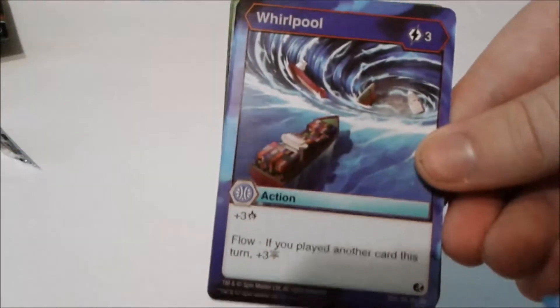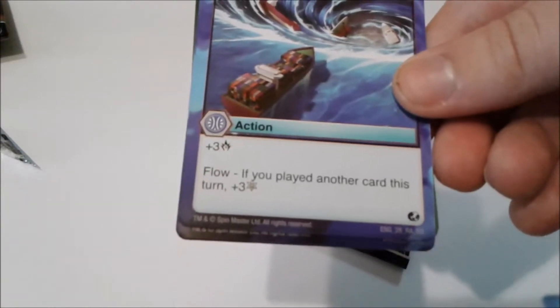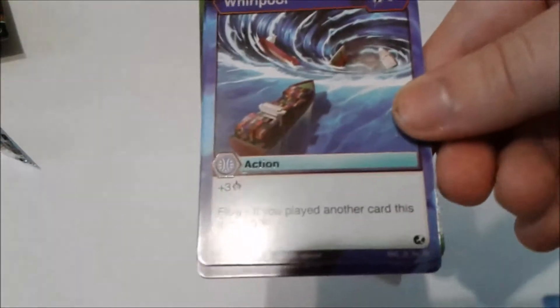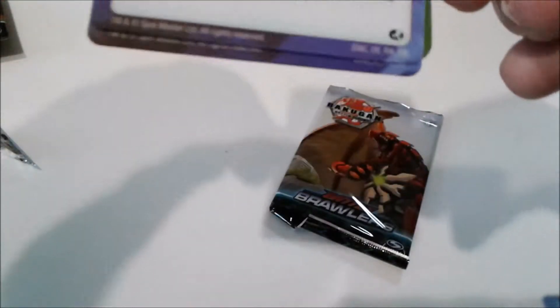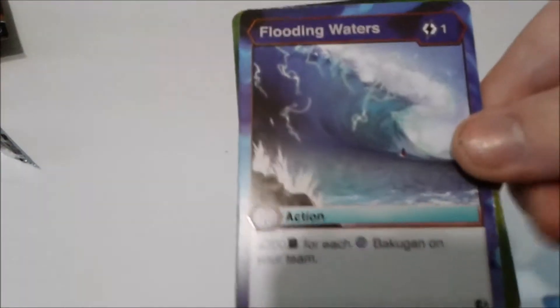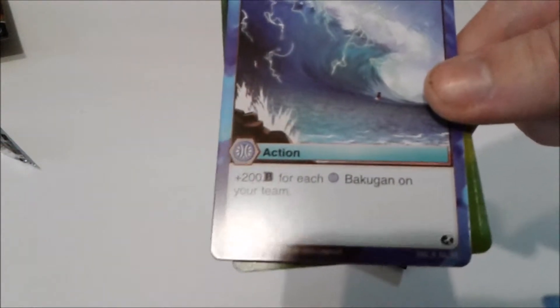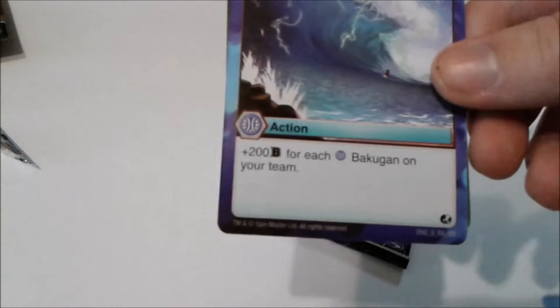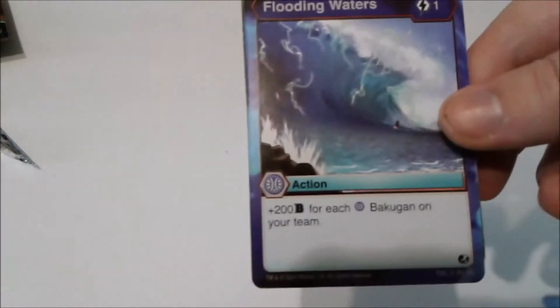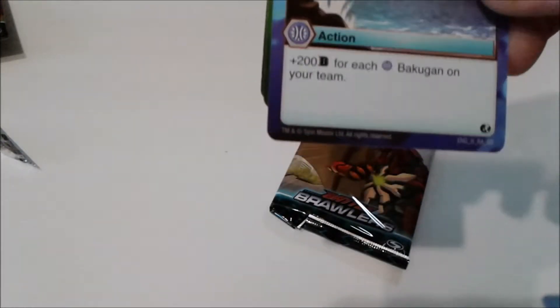Whirlpool — three energy, plus three damage. Flow if you played another card this turn: plus three Frost Strike. Frost Strike isn't that good — it can help you sometimes, but okay. Flooding Waters — one energy, plus two B power for each Aquas Bakugan on your team. For mono Aquas, this thing is a killer. For one energy, it's better than Greater Water Boost for the same cost.